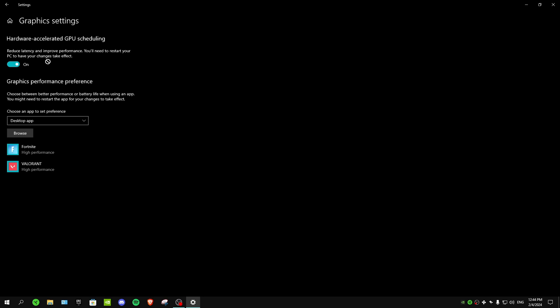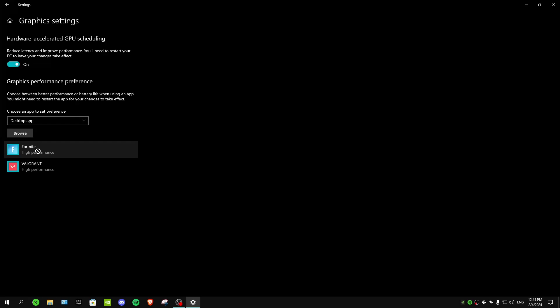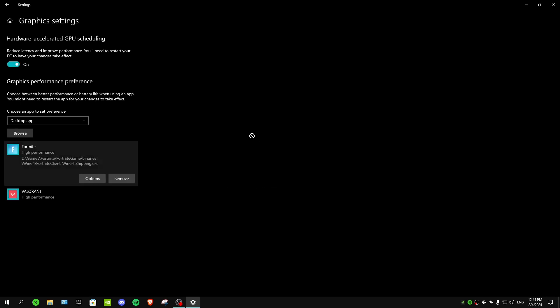There's also a Graphics Performance Preference setting here, which is really useful. Click Browse and add your most-played games — for example, Fortnite and Valorant. I'd recommend adding a maximum of around three games; don't add every game on your PC. After adding them, click on Options and select High Performance, then Save.